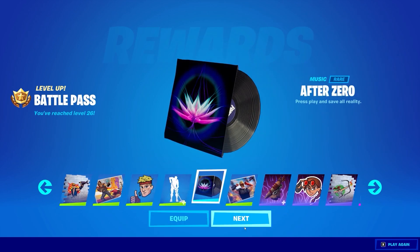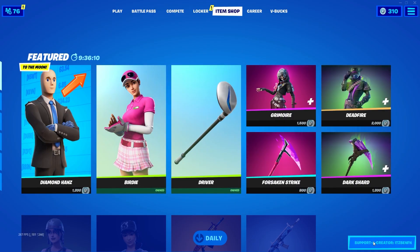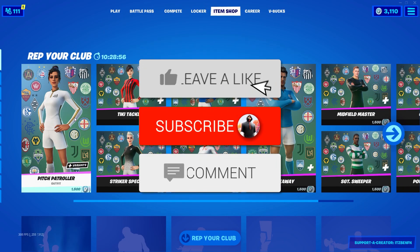Once you've done that, comment down below your Epic Games username so I can add you on Fortnite and send you a free gift. If you'd like to support me further, be sure to use code ItzBenFN in the Fortnite item shop - hashtag ad. And if you comment 'I use your code,' I will heart your comment.